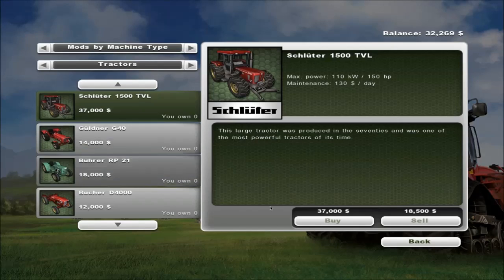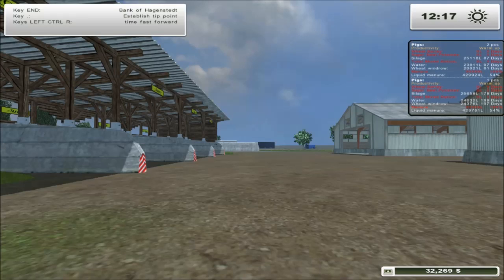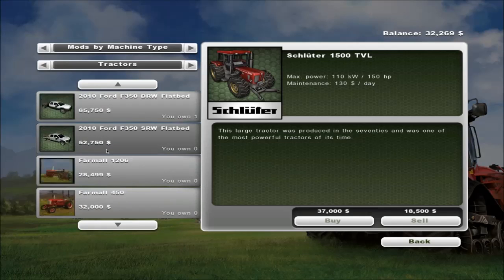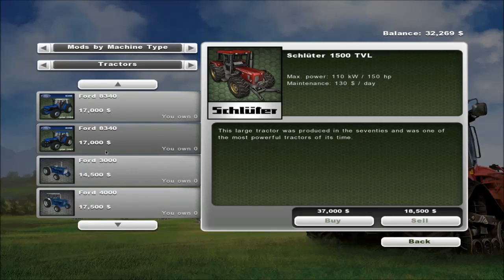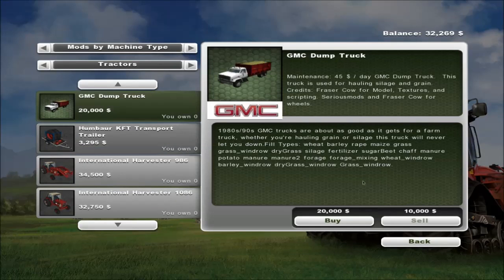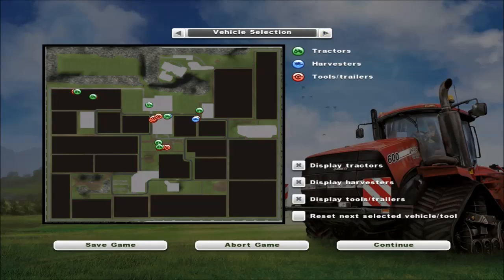Let's go ahead and buy the GMC right now. I'm going to save the game because I don't know how this is going to act — you never know. I tried it out off camera just to muck about with it and it was fine, but you never know. Better safe than sorry. It's only 20 grand, so I'm not too worried about it. Boom. Let's go hop into that guy right now.